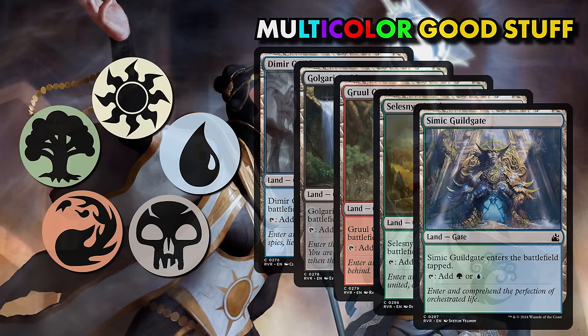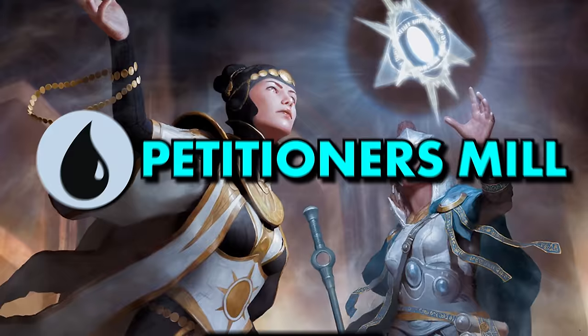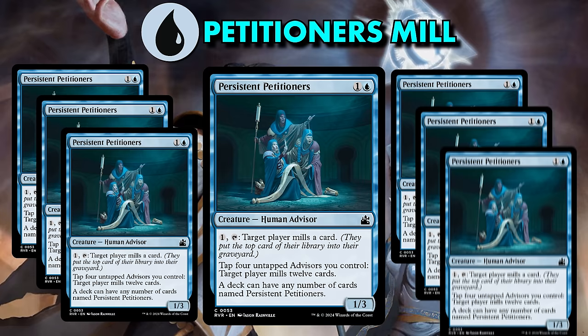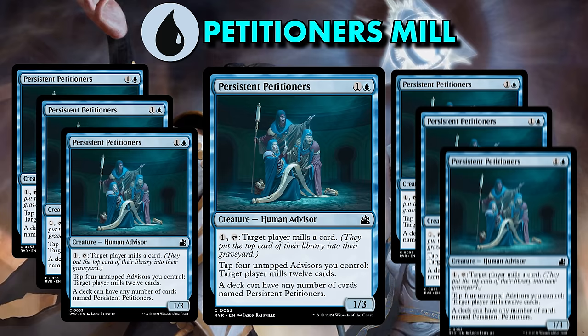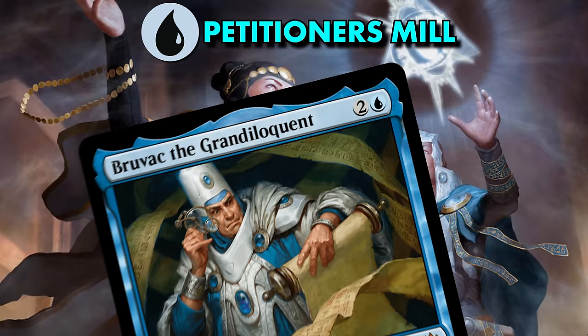The second bonus archetype is a bit of a meme but can certainly be effective if it comes together: the Persistent Petitioner deck. Petitioner is a common and no deck in the format will want to play it aside from someone specifically drafting around the card, so if the archetype is open, it's bound to be wide open. Pick up as many copies as you can get your hands on and pair them with black or red removal. Muddle the Mixture can also act as redundant copies of your petitioners. If you're lucky enough to open Bruvac, your petitioners will really pop off.